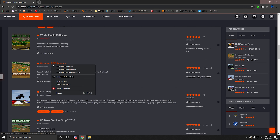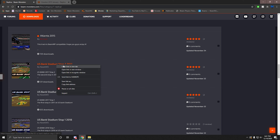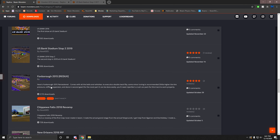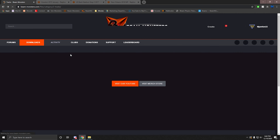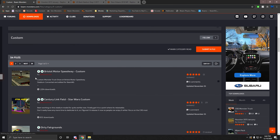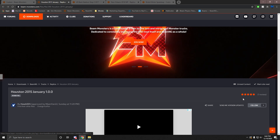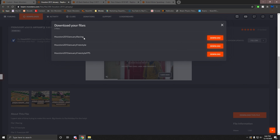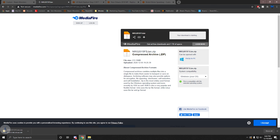Let's say we want Houston 2015, US Bank 2017, and New Orleans 2018. Then we want to go to Custom and we want Bristol. You just want to go to Download, pick whichever one you want — racing or freestyle. Let's say we want freestyle. There's a MediaFire download.